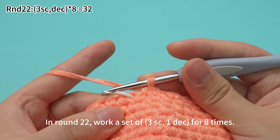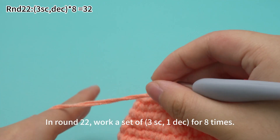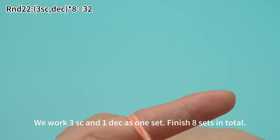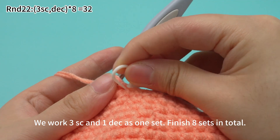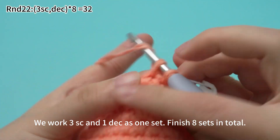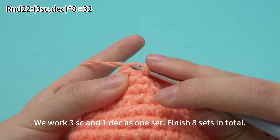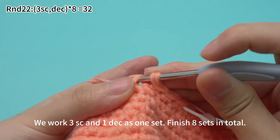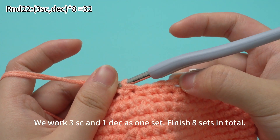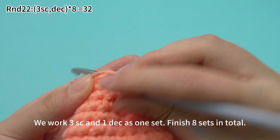Round 21 is done. In round 22, work a set of 3 single crochets and 1 decrease, for 8 times. Work 3 single crochets. Mark the first stitch. Then 1 decrease. One set is done. We work 3 single crochets and 1 decrease as 1 set. Finish 8 sets in total. Keep crocheting.